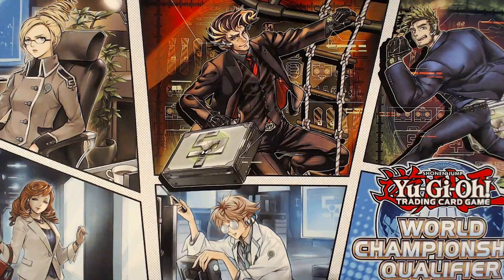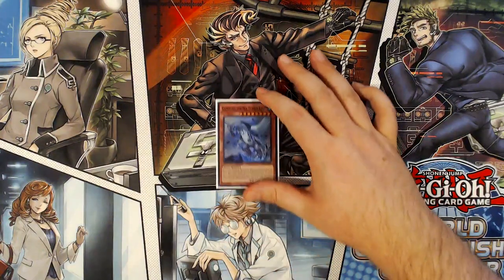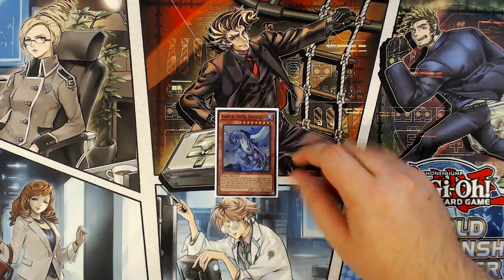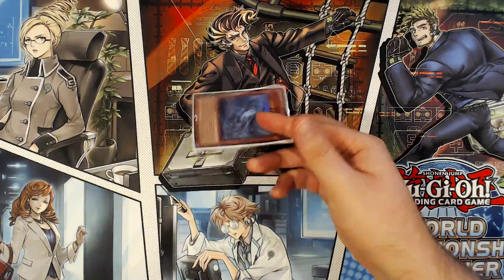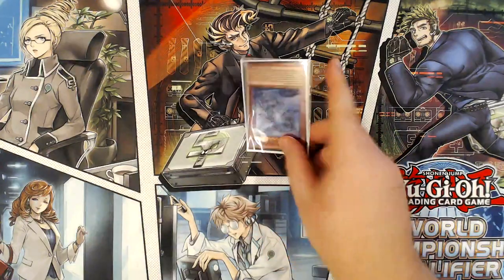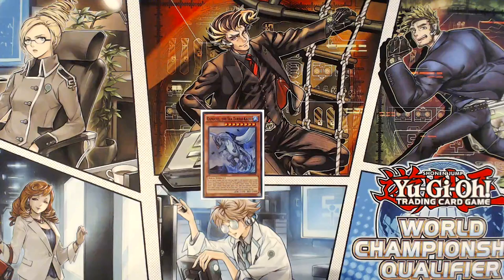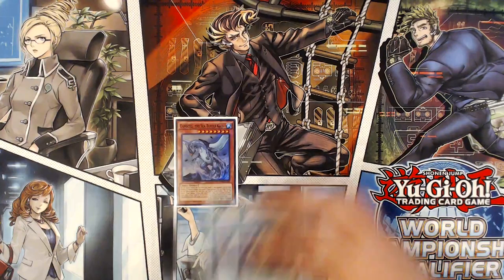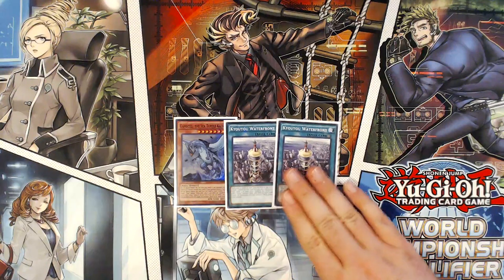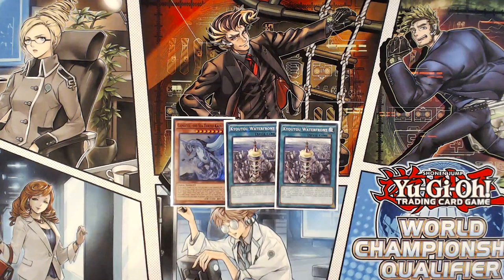Five hand traps feels sufficient for now since the format is very undefined. One copy of Gamma Seal the Sea Turtle Kaiju is the last monster, which I believe is the 27th. It's for your Kyoto Waterfront play and is decent going second - you can just flop it over a monster like Odd-Eyes Vortex Dragon. But you side pretty heavily for that matchup in events anyway, so it's not really make or break whether you have Gamma Seal.